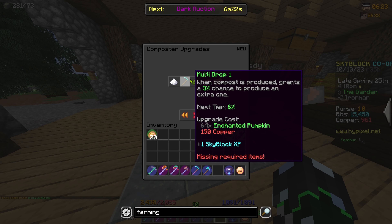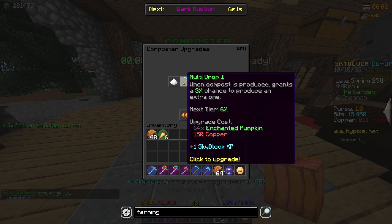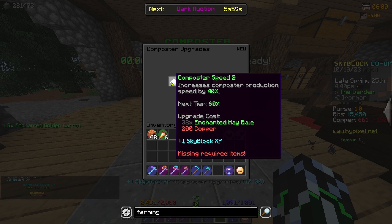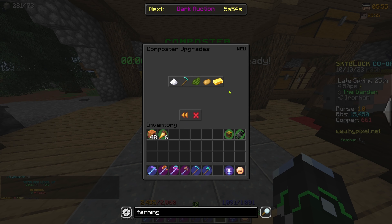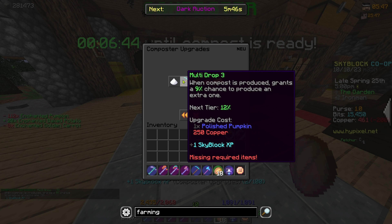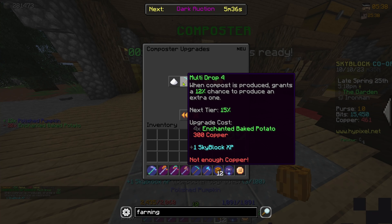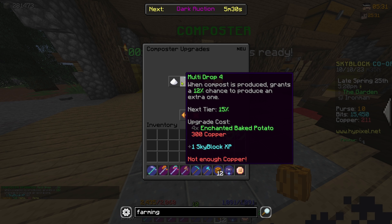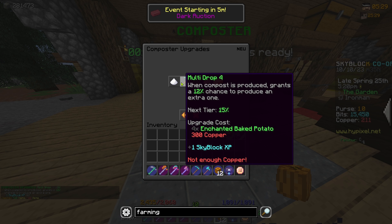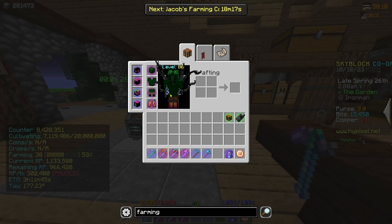Let's get it to level two — needs 32 hay bales and two enchanted baked potatoes. There we go, multi-drop free. Now we need one polished pumpkin — there's your one polished pumpkin. That's all our copper done so we can't upgrade this anymore, but I'll probably be upgrading this a lot, maybe off camera, and just insert a clip somewhere.